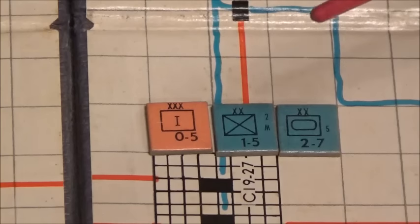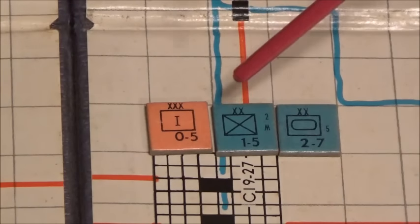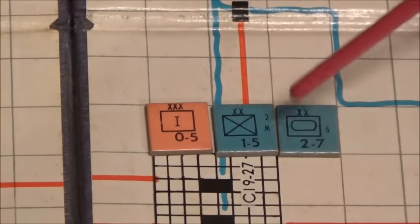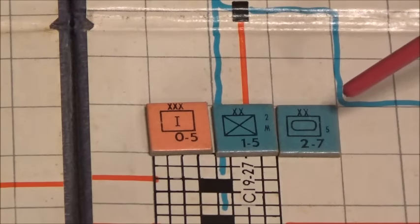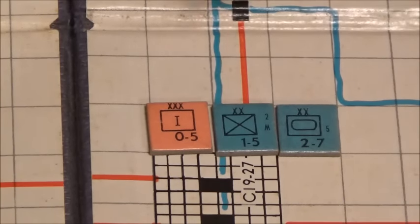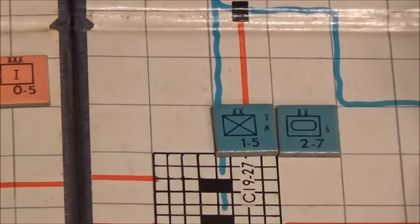Let's talk about the individual units themselves. Anything with a square and an X in it always denotes infantry — there may be an M for mountain infantry, a parachute symbol for paratroopers, or an A for amphibious infantry. Anytime you see a round or oval shape within a triangle, it is considered armor — that's always armor. A symbol with a number, like a one, denotes a headquarters unit.